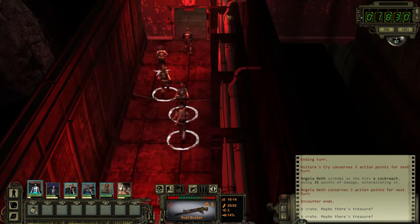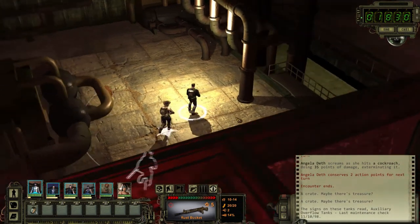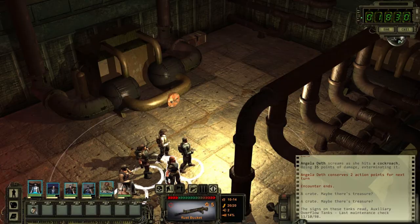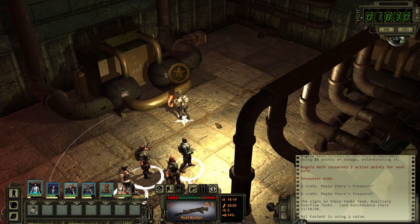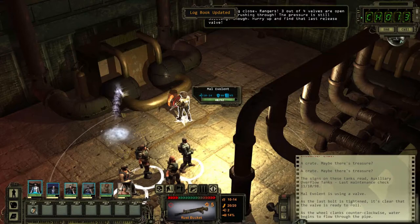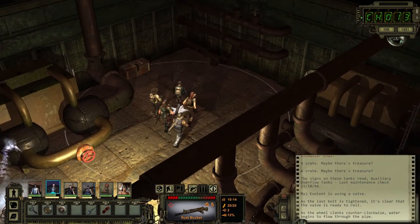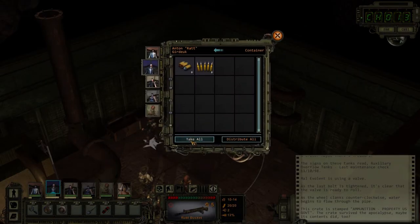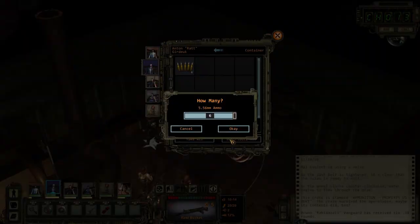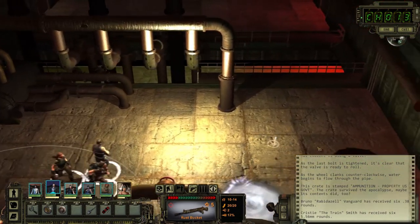There it is - there's the one that you have to repair. I don't think there's a fight in this room. There doesn't appear to be. Go into your inventory, get the valve, use it, put it there. I don't think it matters who does it - I don't think you need repair skill for this part. We had a four-valve and we're open in water. The pressure is still building though - hurry up and find that last release valve. Anton, let's check this - doesn't say it's trapped. More ammo - always a good thing.